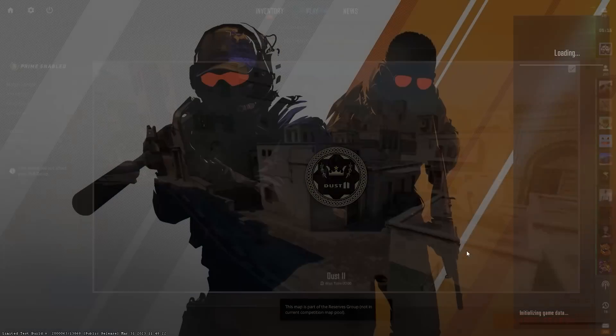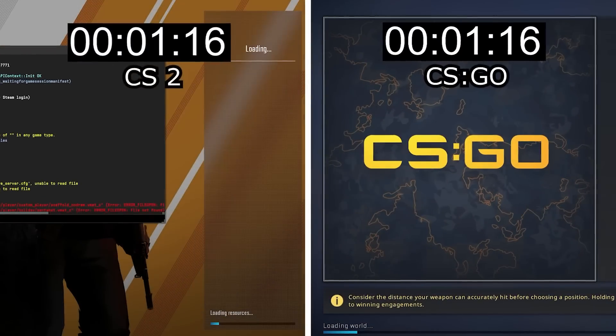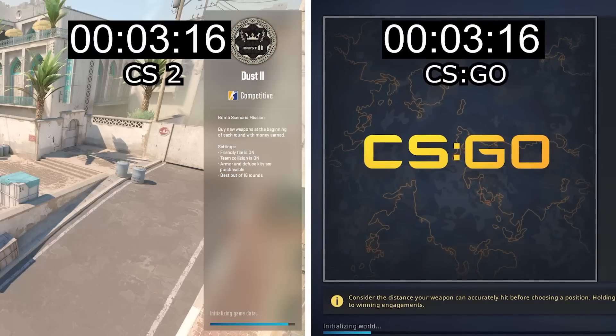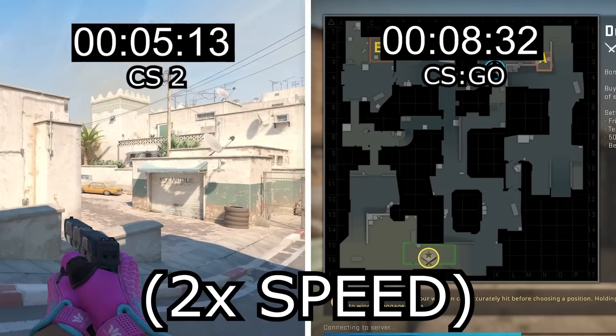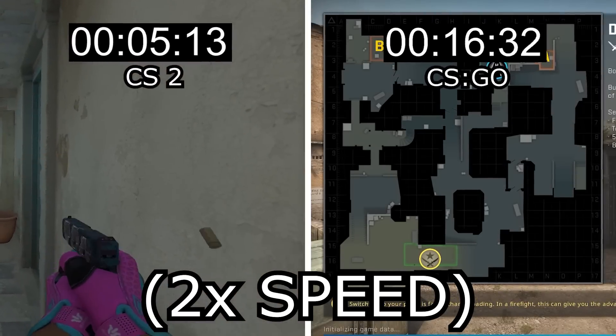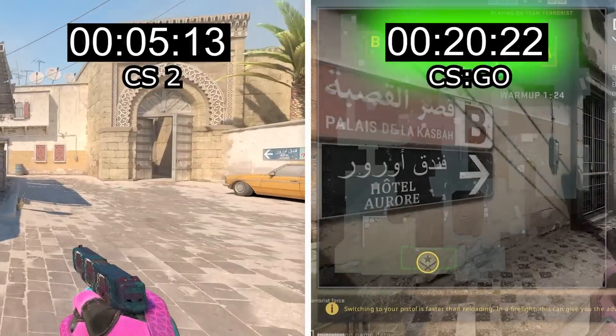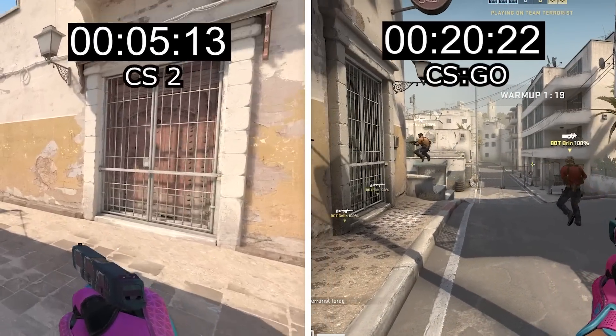Number three: Counter-Strike 2 has much shorter loading screens when connecting to a match. The first few times I loaded in I didn't even believe how fast it went. Comparing loading into an offline Dust 2 in CSGO versus CS2, I've already been in-game in CS2 for seconds before I even load in CSGO. It's ridiculous.